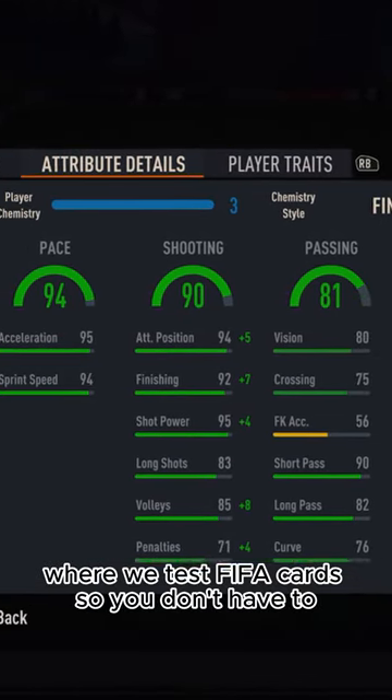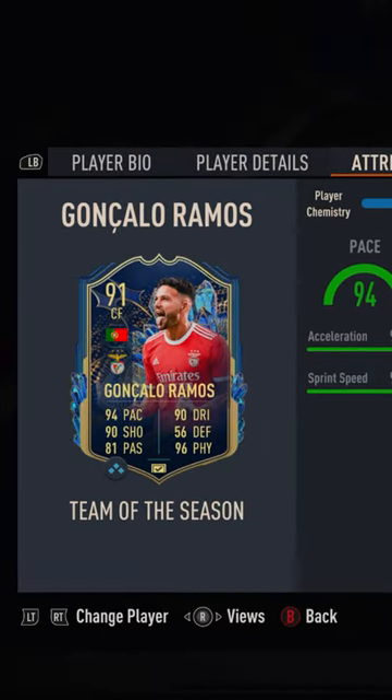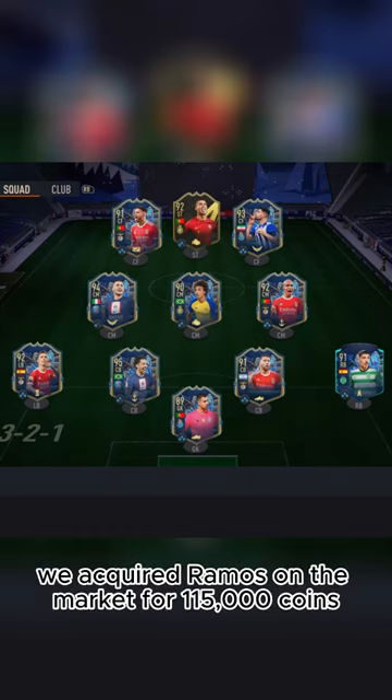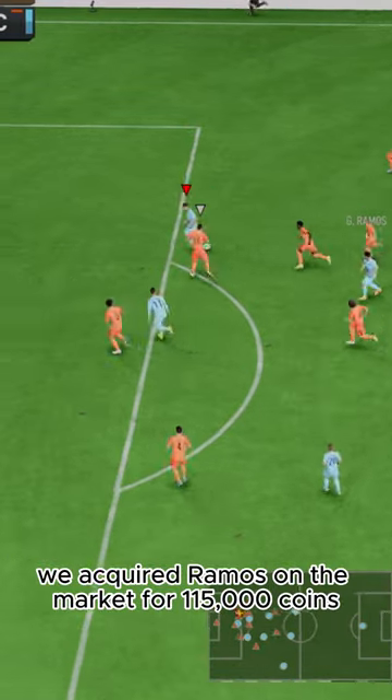Welcome to Baller or Bust, where we test FIFA cards so you don't have to. Today we've got this squad with TOTS Goncalo Ramos. We acquired Ramos on the market for 115,000 coins.